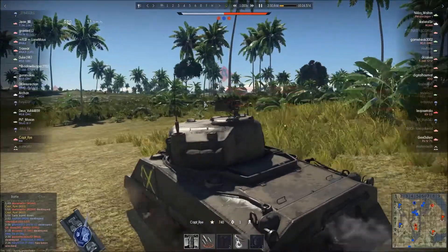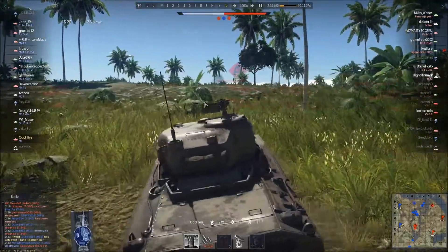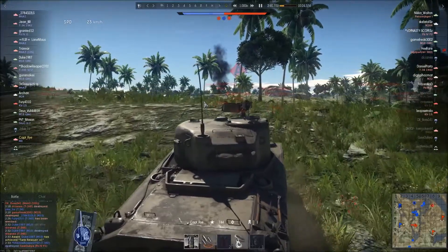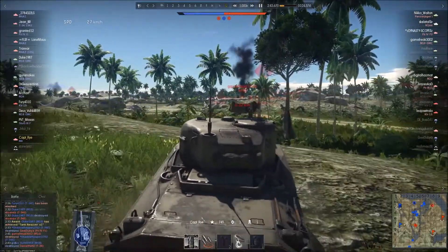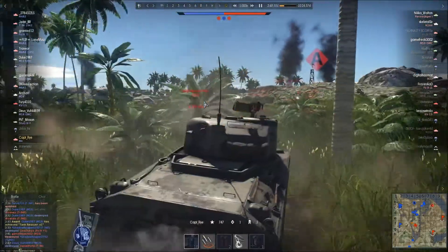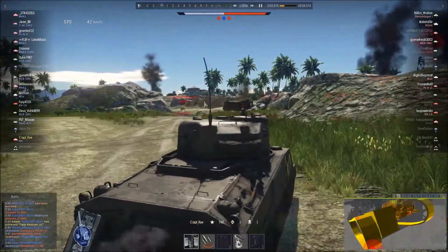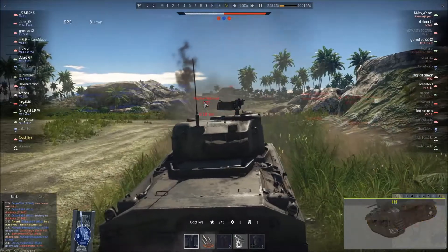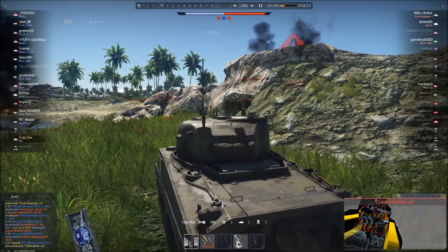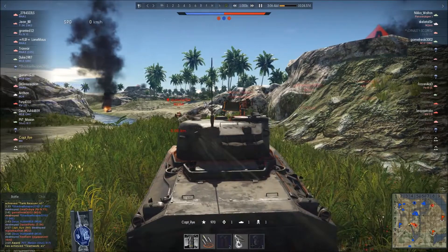I spawn back at the same base location and start to push up, keeping an eye on the minimap. I'm going to come over this ridge line — that larger ridge line — so that tanks at the A cap point can't immediately shoot at me as I come cresting the hill. The Sherman might have a sloped frontal plate, but other than that, it really does not have a lot of armor. And even then, that sloped frontal plate is absolutely trash, as it feels like every single thing with a gun at least 75 millimeters or bigger can cause you some serious problem.